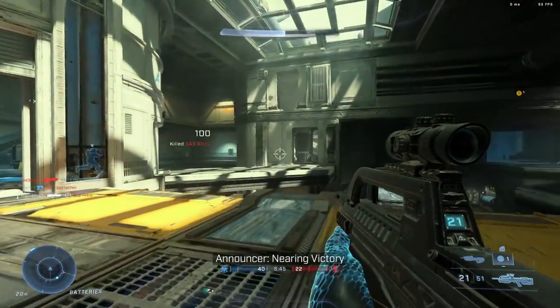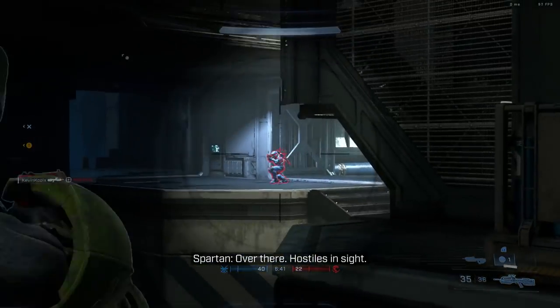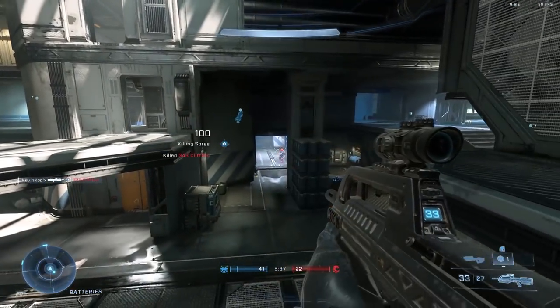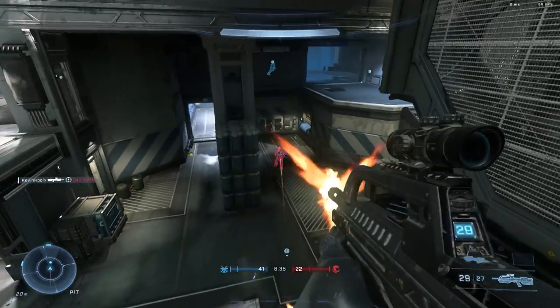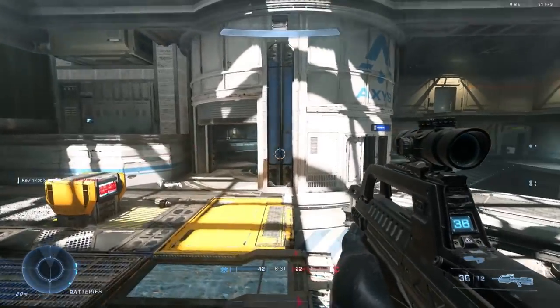With Halo Infinite, they are removing the red versus blue system for a new friend-or-foe system, which has some fans of the classic system not so happy. But I want to talk about why I feel it's not necessarily the team colors that are always showing you who's an enemy player, but the UI has always been the main indicator.